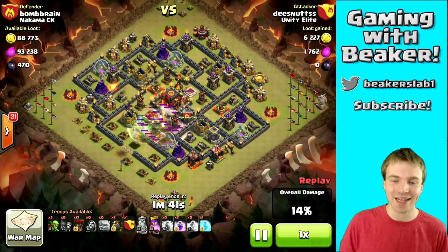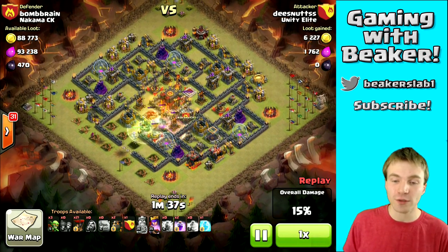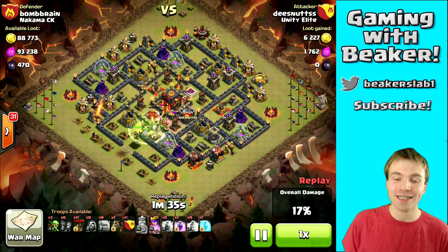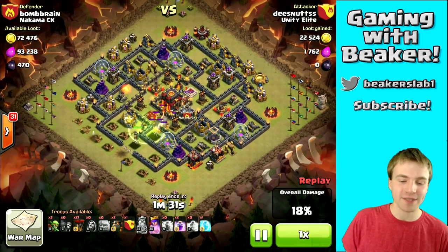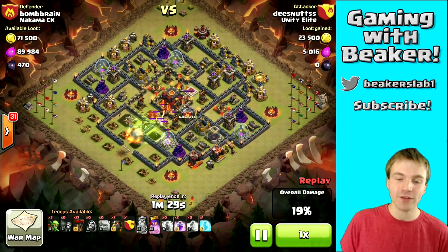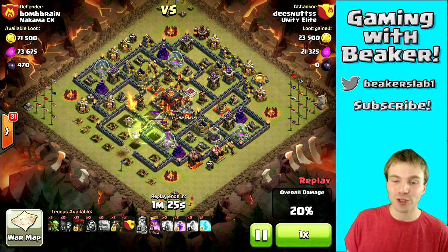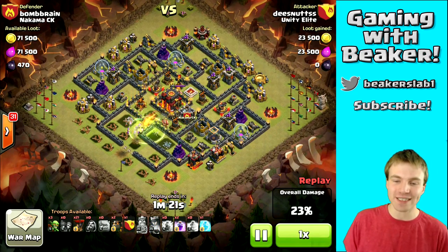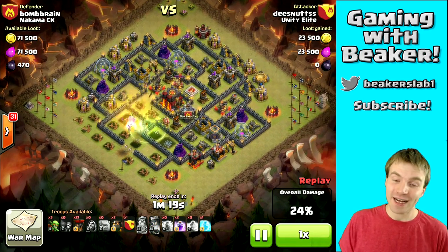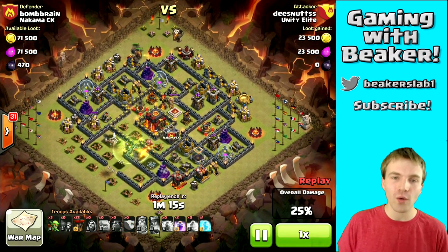He's getting in there killing the clan castle, then he's gonna kill the archer queen — looks like he already did. Now he's gonna see how many defenses he can take out. Before he even drops his lava hounds and balloons he'll have probably taken out at least one, maybe even two air defenses and the inferno. That is the ideal situation, and if you do that, getting a three-star is going to be a lot easier. Look at that — he just took out so many critical defenses.